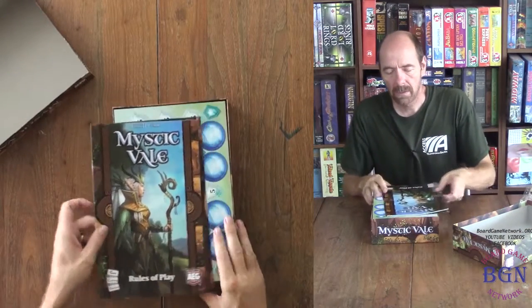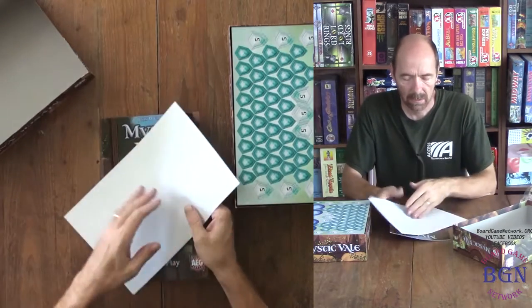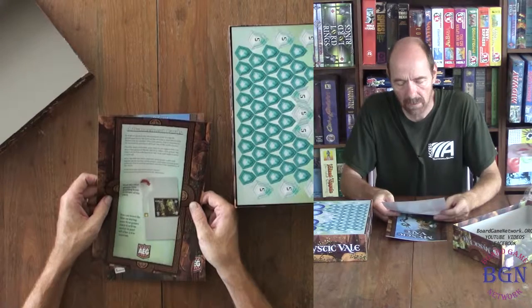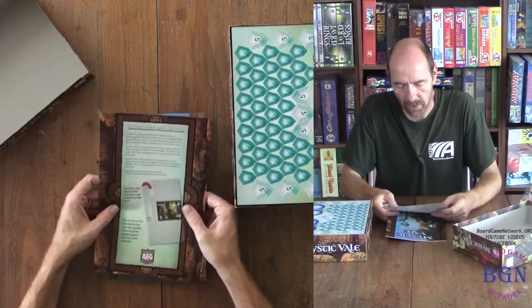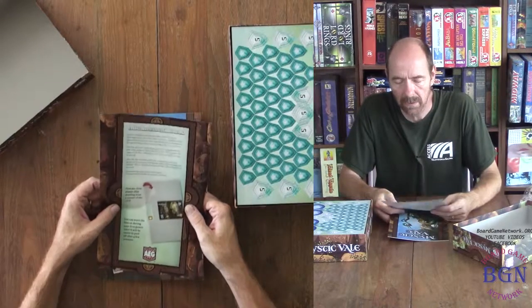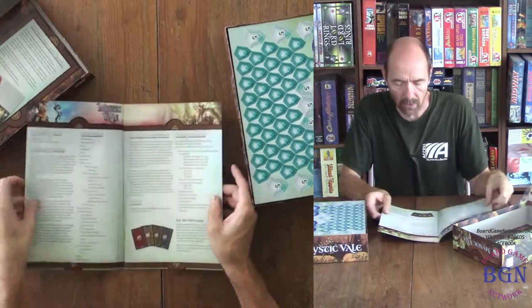So here is your rule book. Advancement cards. Gives you a little bit of how to take care of your sleeves here. Rules of play.